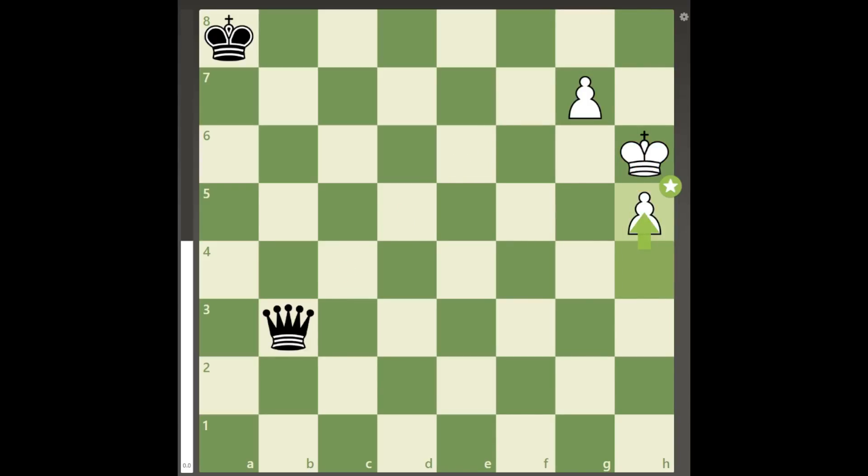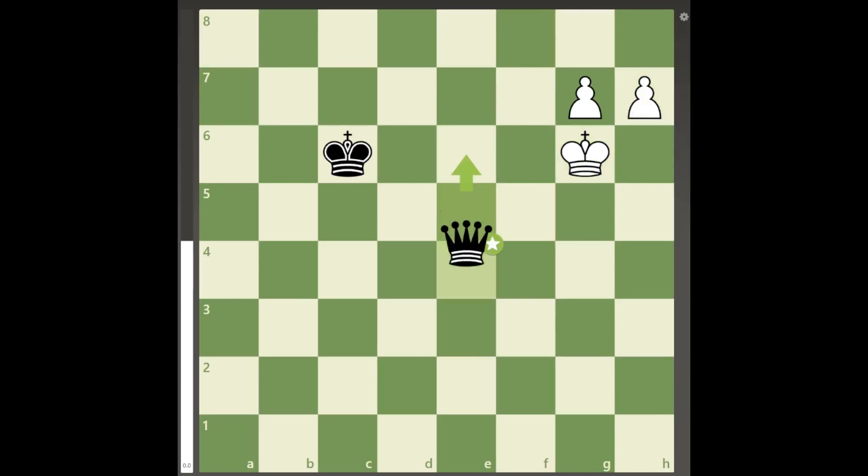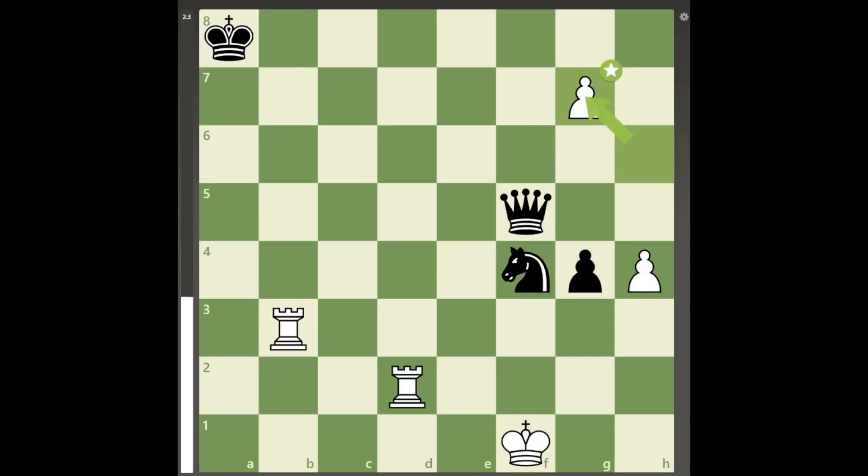Black must block the g pawn with the queen, but because white has two pawns instead of one, by advancing the h pawn to the seventh rank black's queen will be forced out, and all white needs to do now is to keep the king on g6 or h6 when possible under check, and black cannot win no matter how many checks are played.